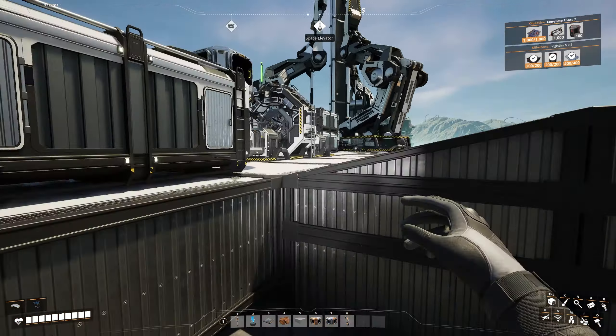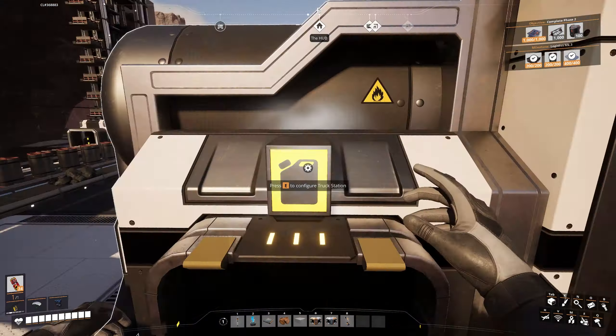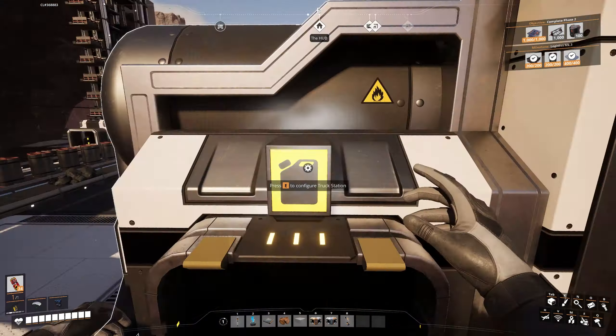That took longer than I'm willing to admit — probably like 45 minutes for me, but a couple seconds for y'all. I've set up three different lines: steel pipes, steel beams, and coal because this thing needs fuel. There's a fuel slot here, inputs, and outputs over there. I set this up for loading a tractor. You have to actually drive the paths, so let's put it down and steal some fuel for now. I'll probably mess this up a couple times.